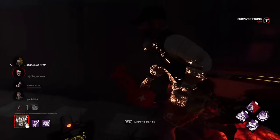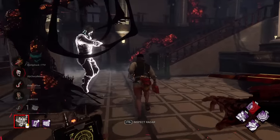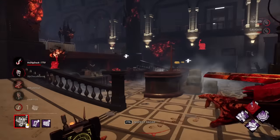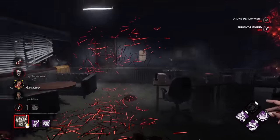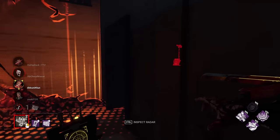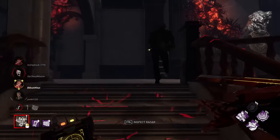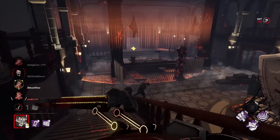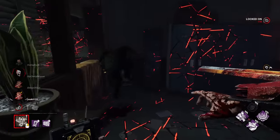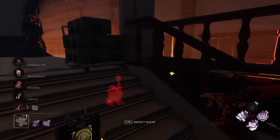Where are you hiding, David? There he is. He's going to vault that — on the way for the save. He's going to reassure him. Superior Anatomy and Bamboozle ready to go. Claw trap on this one. We'll throw up another drone — we can always see exactly where he's going. Let's recall this one because there's no reason for it to be over there. And now this is where the Skull Merchant really comes into play. Let's start playing around our drones now, being undetectable.